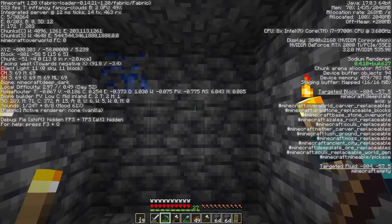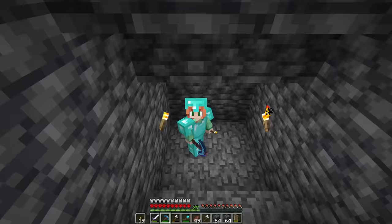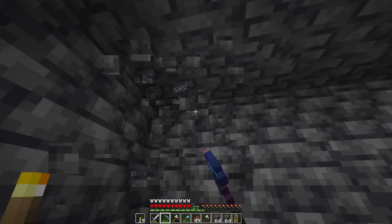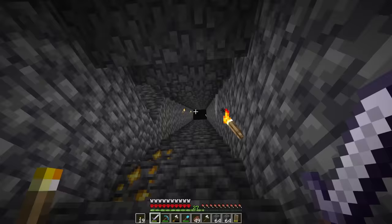I did it — this is Y level negative 58. It's so deep that my render distance has just given up and I can see the clouds. This is finally the layer where we can do all of our diamond mining. Probably shouldn't do any diamond mining until I actually get fortune though, so let's go check on the villagers. I haven't installed any lightning rods yet and I am a tiny bit nervous.